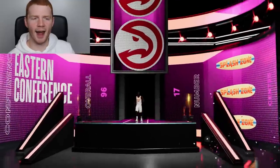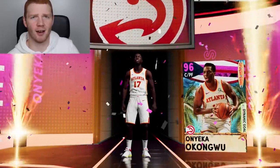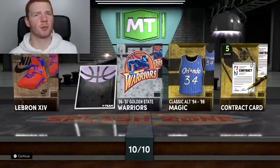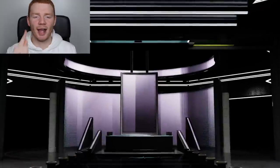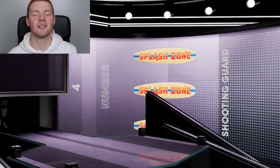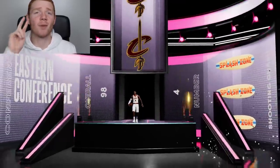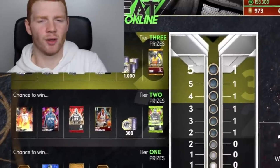Did I finally get a new player? I've pulled every pink diamond except — this is my first time getting Onyeka! At least we got a new card out of this box, that's a good thing. And we're getting another Galaxy Opal. Eastern Conference, 98 overall, number four — it's not Chris Bosh, this is Kevin Porter Jr. Okay, we ended off with two new players! I'm happy with that. Two new players every box — that's a dub.